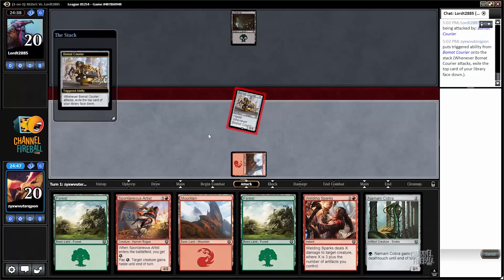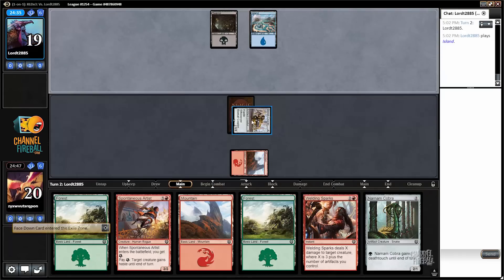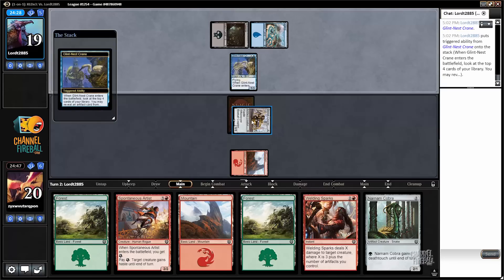I have a 1, 2, 3, 4 curve and then I'll be able to refill after that, assuming my opponent doesn't kill my precious courier. Also my Welding Sparks is going to deal 5 damage. Alright, they whiffed — I like that.